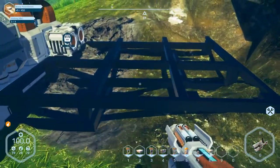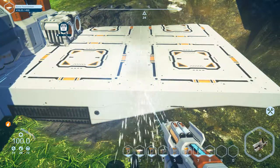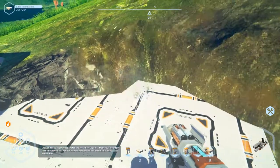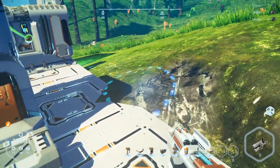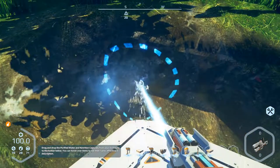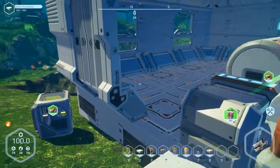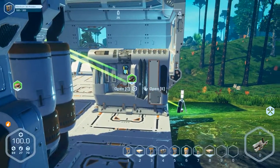Now we can build the foundation. Does it work? I think so. Empty battery, and ready. Jump up. That works great. We can build the wall — not over here, because the 3D printer is on the wrong way.